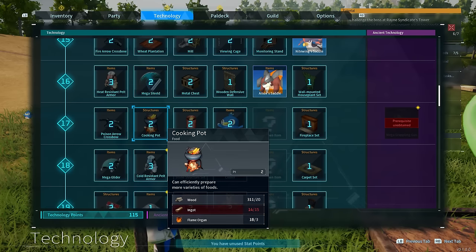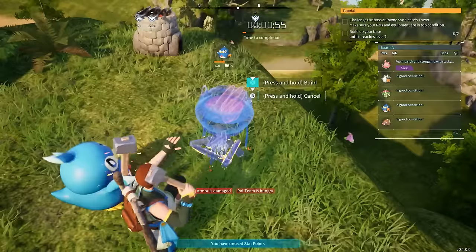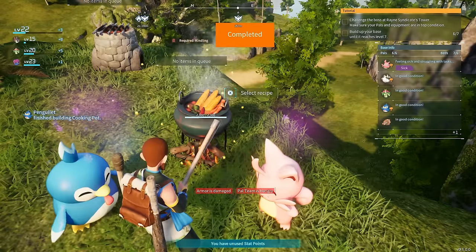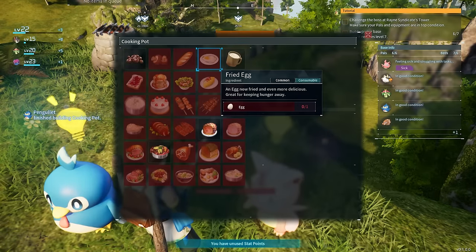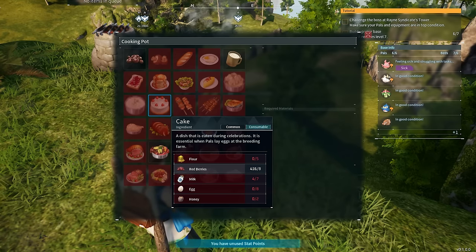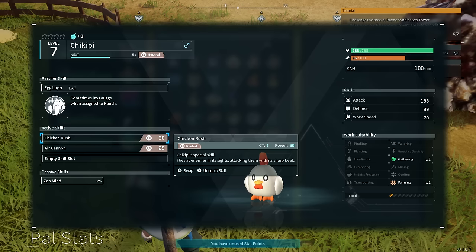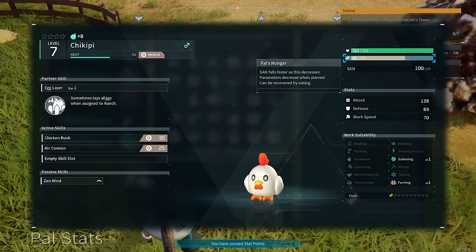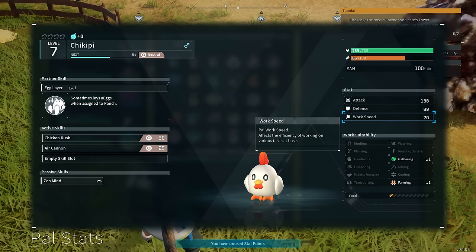For those wondering how to make the cake: you need to get to level 17, which unlocks a cooking pot. Once you place down the cooking pot you'll automatically be able to make the cake. There are other ingredients required too, like eggs — which you get from Chickopee. That's a common early pal you'll find around. I'm not going to count Chickopee though, because I feel like most players already know it produces eggs at a base.